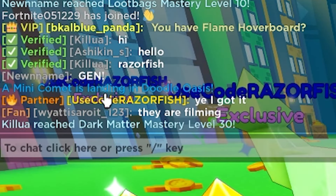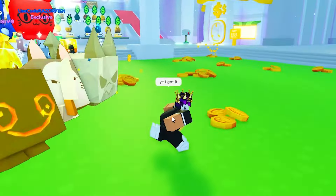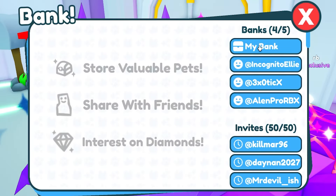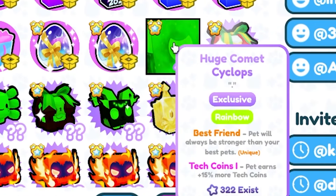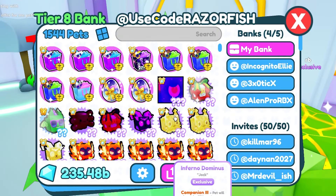A mini comet is spawning in the Doodle Oasis. Bro, that's a mini comet. I don't need no mini comet. Maybe if someone got something in the bank for me. Let me go to that bank real quick. And let's see, any pets over here... Wait a second, look at that. It's a rainbow huge common cyclops. That's insane.